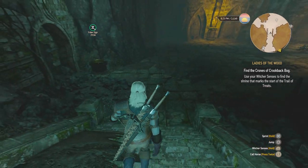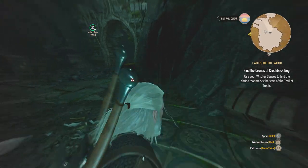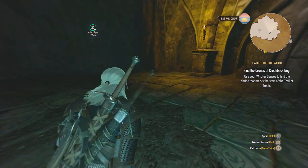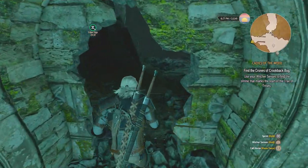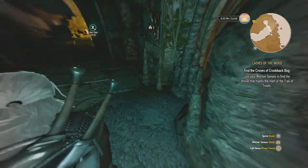Sometimes there'll be a beast in here — a big golem, I believe. You may have fought it with Kira in the storyline. You'll find some chests in here — just use your Witcher sense. There'll also be a wall that you can blow up in here. I think it's this wall — yeah, blow it up right here.